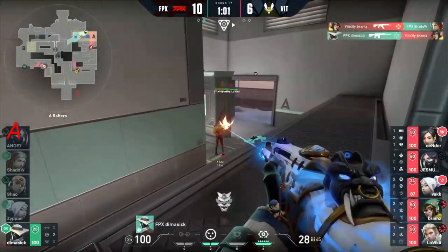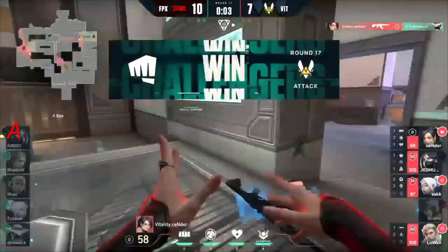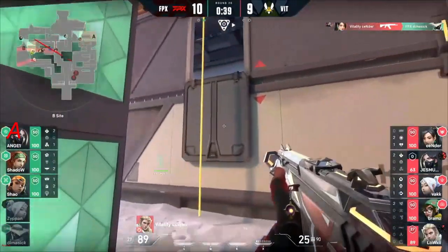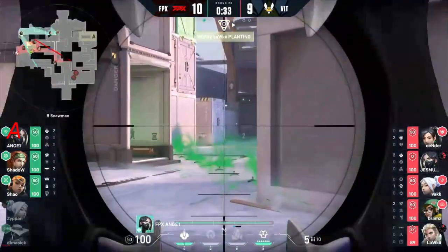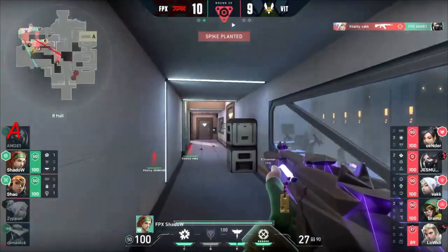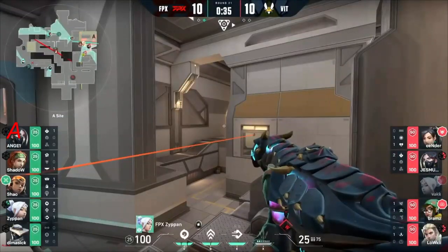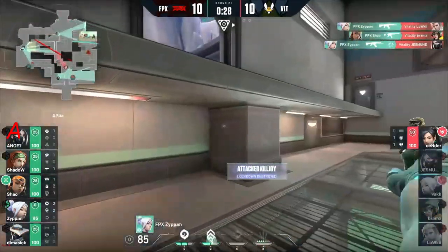Last player standing — it's left all on Dimisic. He's been owed an ace but this would be a ridiculous time to get it. He's going to peek off the back and try to slow them down with the cage, but they're going straight through it. Angel has retrieved the operator — not a weapon he's renowned for, but I wouldn't doubt his ability with it. FPX are just going to avoid it completely. Vac swings into the angle. The remaining two might just be in a position to save. Vac is winning every battle he's faced — in fact it's a flawless. They're walking under Zipan — all underneath — and somehow he doesn't even die.